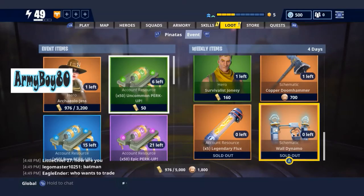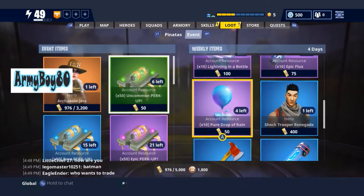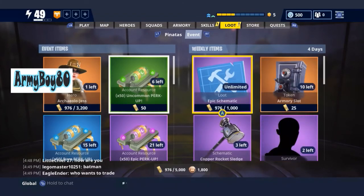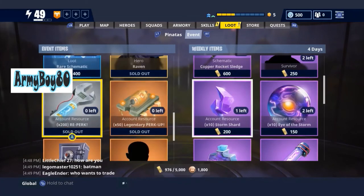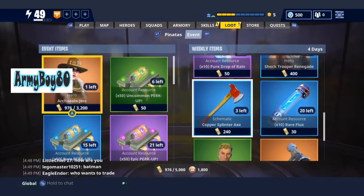Every time I buy the legendary flux, the other flux I don't really worry about — I don't upgrade that way. Wall Dynamos — that's why mine are at 67. I had some rare ones but now I've got the legendary. I need to buy the pure and survivors for sure. You can see I went ahead and got all of those. I'm going to buy the pure and the survivors and then continue working on getting her. I'm going to be doing a whole bunch more missions. Thank you for watching — Army Boy out!